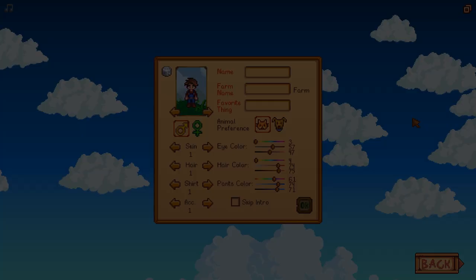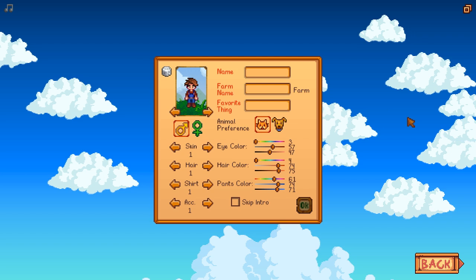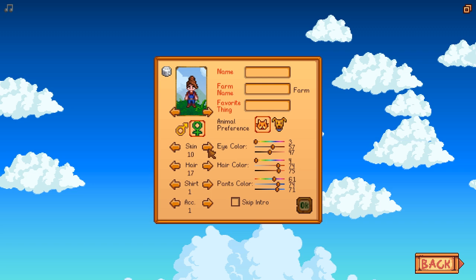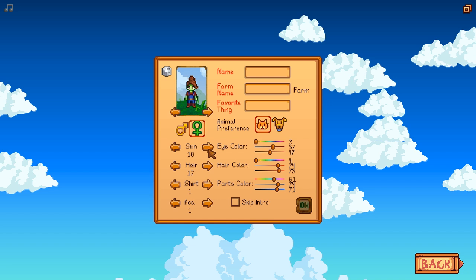One of the things that really surprised me about this game is how many customization options you have for your own character. So I'm going to be a lady, of course, and I'll just zip through these skin tones quickly. There are so many options here — you can be green, you can be blue, you can be a smurf, you can be an alien, you can be purple. This one is probably the closest to my skin tone, so that's what I'm going to go with.